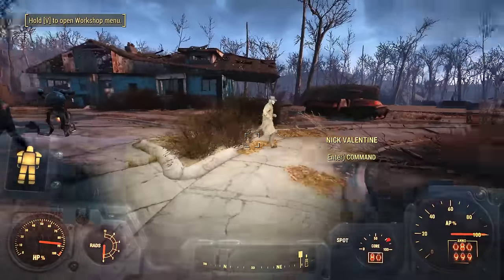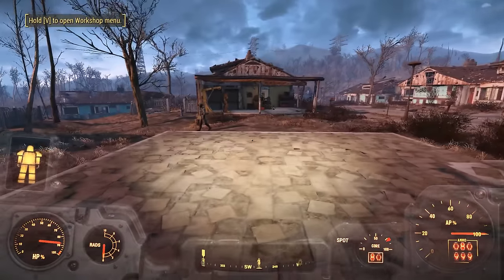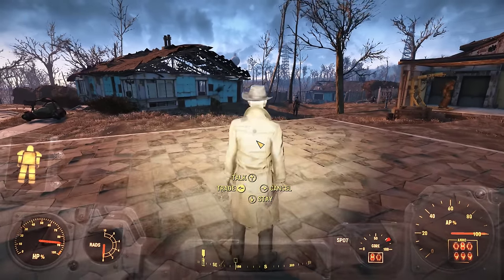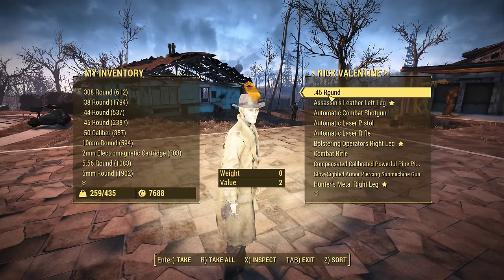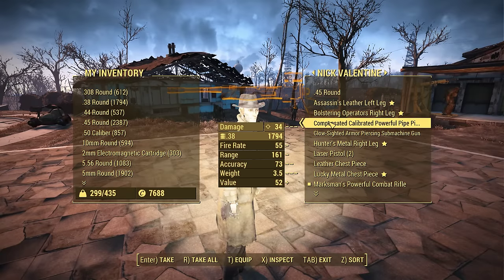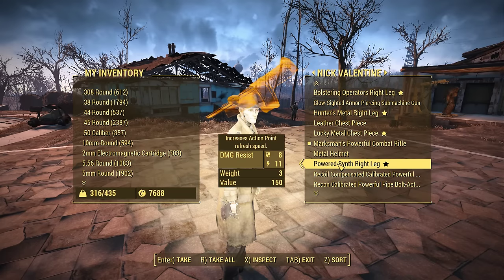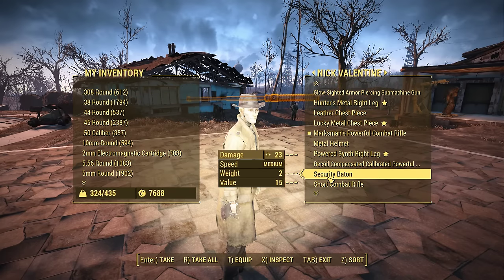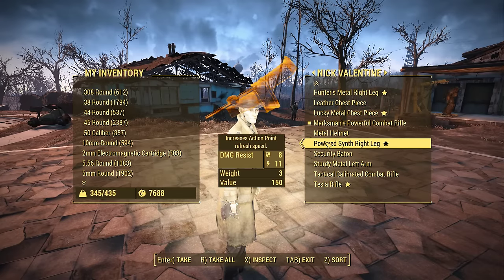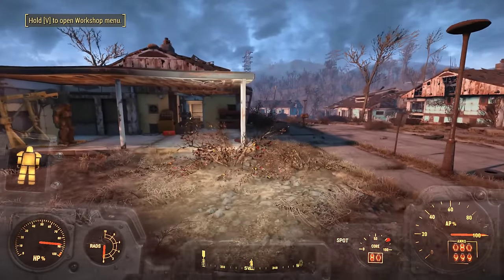Nick, come on over here for a second, buddy. See, if we could just restore that pickup truck. Oh, Preston's coming — quick Nick, make like a tree and leave. Let's see what Nick is carting around. A single .45 round — you crack me up, Nick. Automatic combat shotgun, laser pistol, laser rifle, combat rifle, pipe something or other, a machine gun — that's cool — two laser pistols, pipe weapons. Oh Nick, I have had you laden down for a long time. There's your bandit weapon, we won't take that from you. We're going to take that one now, and you can keep your security baton. Let's go scrap these — I doubt we'll get anything we need but we'll at least have some extra stuff.